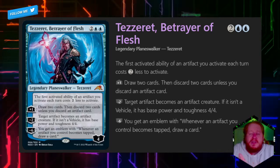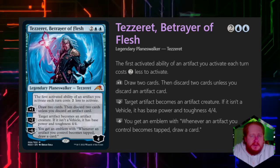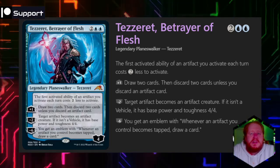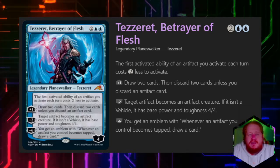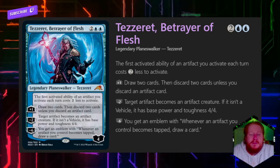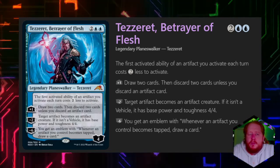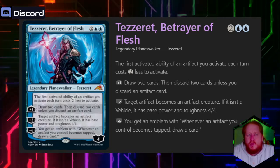You'd also want to run Throne of the God-Pharaoh — it's a two-mana artifact that says at the end of your turn, each opponent loses life equal to the number of tapped creatures you control. If you can tap down all your creatures, draw a bunch of cards toward your win condition, and burn opponents out of the game, it's pretty good. There's also Angel's Trumpet, I believe from Urza's Saga, that works very similarly and may be worth a look.